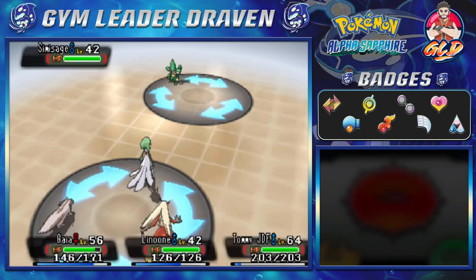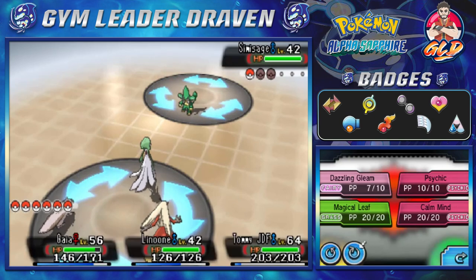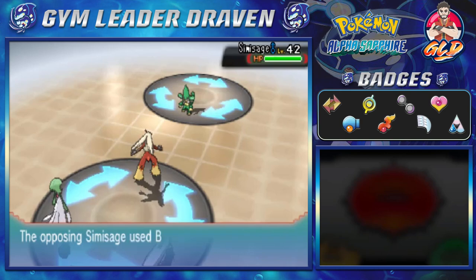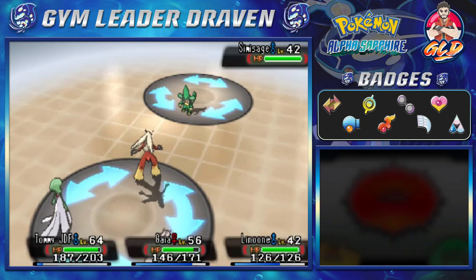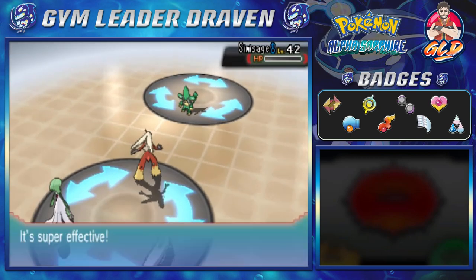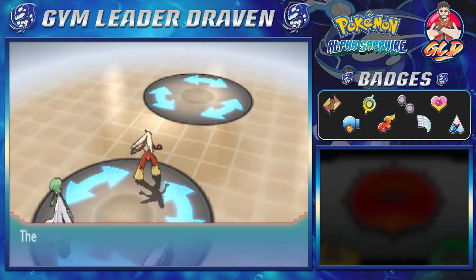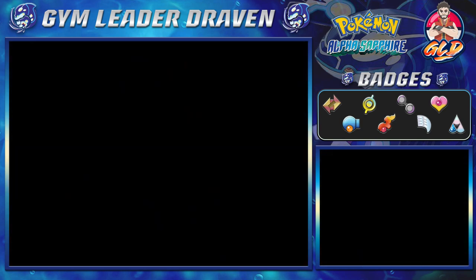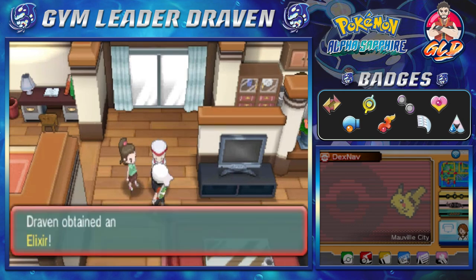We've got one more rotation. Let's use Blaze Kick now that we have the full advantage. Wait — that wasn't Blaze Kick, that was Brave Bird. But we win! Holy crud, we have won. That was a good battle. She's all tuckered out, and we get ourselves an Elixir. Let's see if there are any items around here — you're just going to be fighting some individuals that want to battle. One NPC says you can battle her mom once a day.